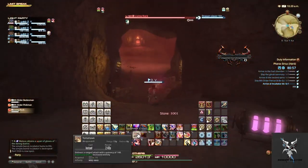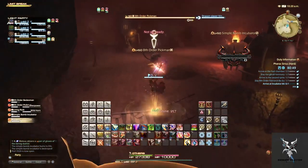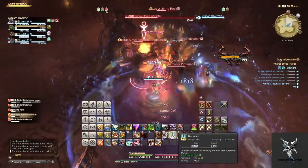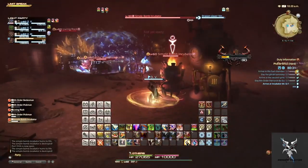Once the first group is dead and the passageway opens up, it comes into a room with many adds and many Incubators. Just move around the room from Incubator to Incubator, focusing them down and AoEing the other units at the same time.